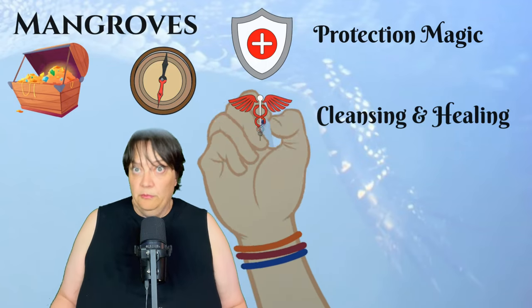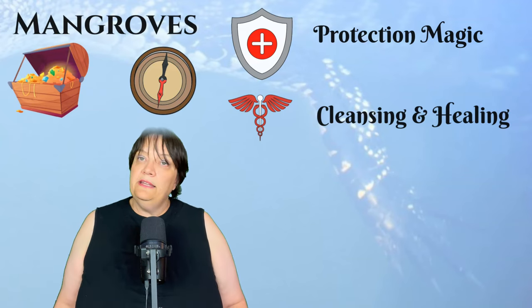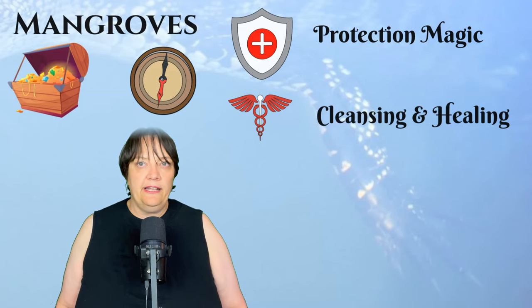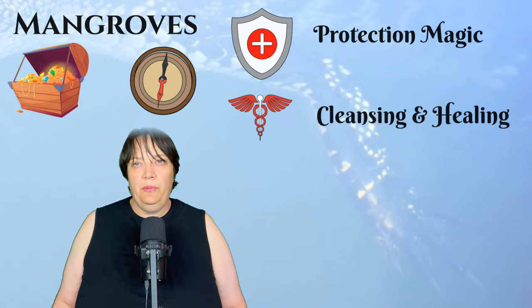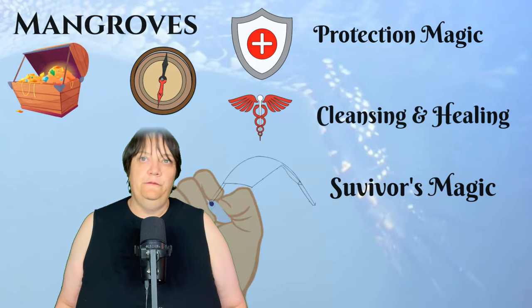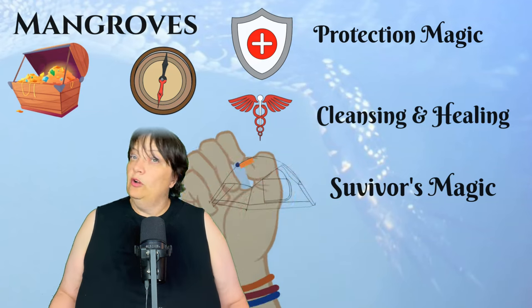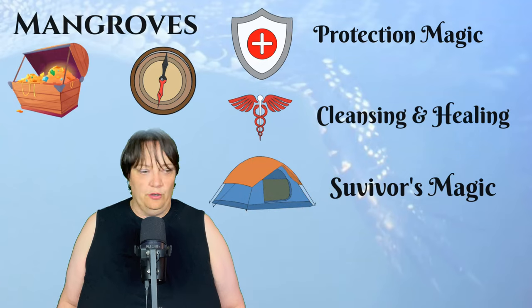You could also look at healing magic for the same reason — that kind of cleansing effect. And then there's the mangrove's ability to cope with everything, and the way it breeds — its ability to be in a desiccated state for a year and more before actually taking root. That implies hardiness, and you could maybe build survivor-type magic in there. So you eat a mangrove leaf and you can live for a week on that alone. Maybe your constitution is increased — in D&D terms — if you consume the bark of a mangrove tree.